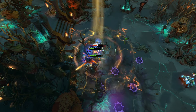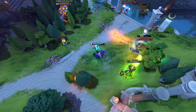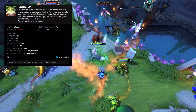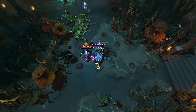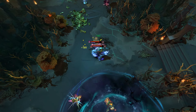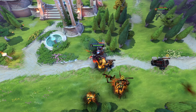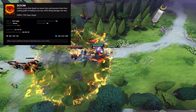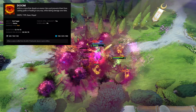Dazzle is a healing-focused support whose ultimate allows him to shorten the cooldown on his spells. Death Prophet is a tanky core hero whose ultimate summons a bunch of uncontrollable units that deal damage in the area around her. Disruptor is a disable-focused support whose ultimate creates an AoE which silences and damages enemy heroes. Doom is a core hero whose ultimate, Doom, makes a single enemy hero unable to regen, use items, or use spells, all while taking damage.